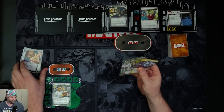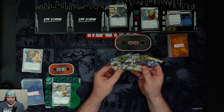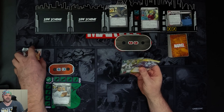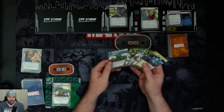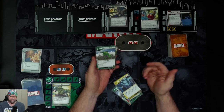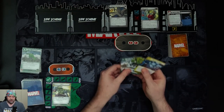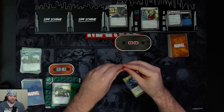We're going to drop the Def Focus and flip up to Hulk. We use our Limitless Strength for a Suborbital Leap — that moves three threat from a scheme, or five threat if you pay using physical resources, which we did. So five threat comes off here. We do it again, removing another five threat.